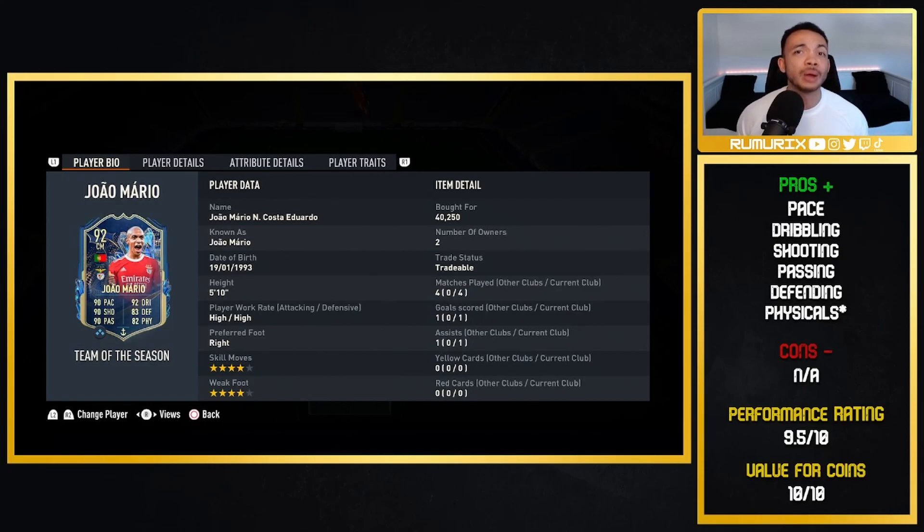Cons? Nothing really — it's a really well-rounded card. If you can get him in your team, you obviously need some Liga Portugal Portuguese players to link him. Get him in the middle of the park and he'll be a fantastic box-to-box midfielder. Performance: 9.5 out of 10. Value for coins: 10 out of 10 — he's about 40k, an absolute bargain. If you do try him out, let me know what you think in the comments. I'll leave a similar video down there — it's been your boy Remix, take care.